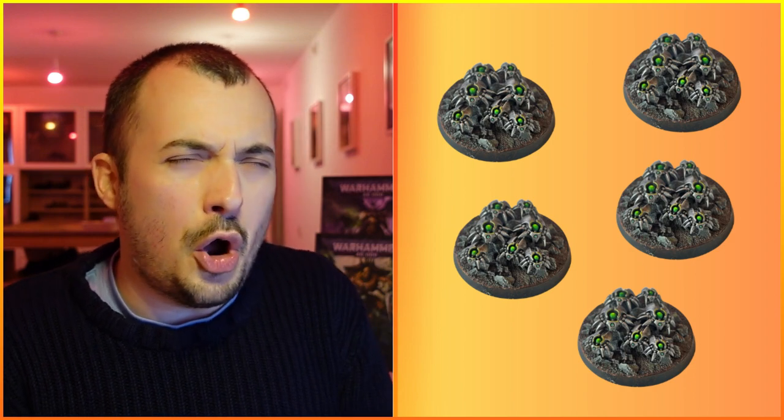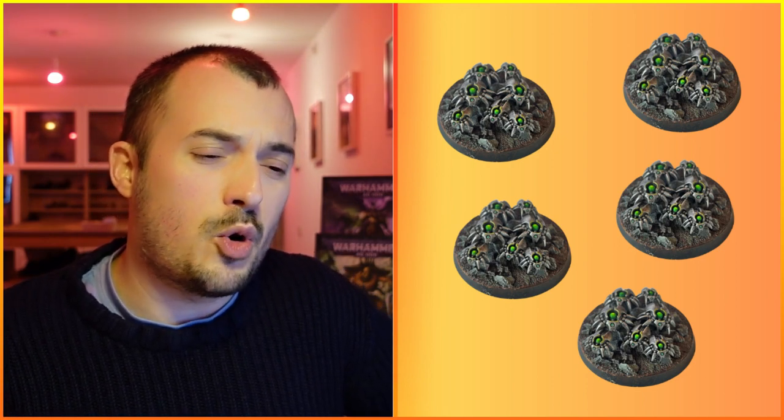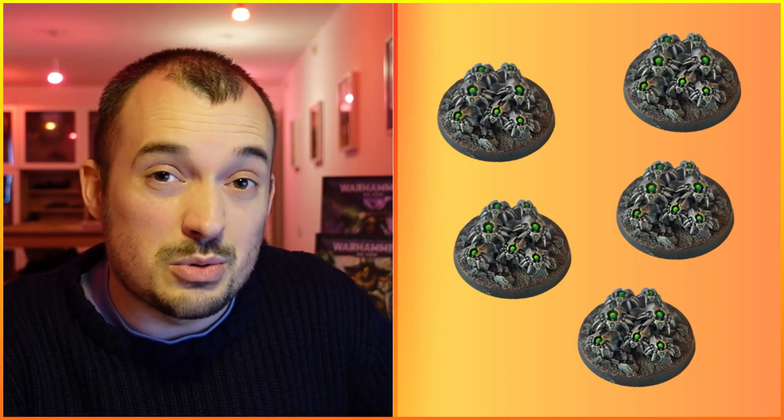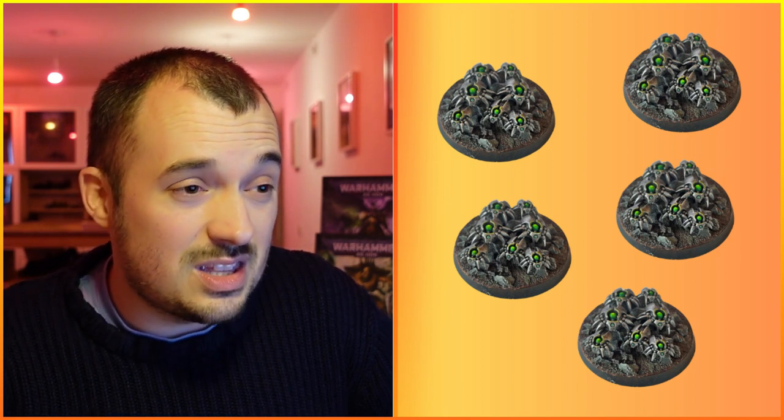The Canoptic Scarabs were our absolute OP unit for the entirety of ninth edition. Cheap as chips - 15 points a model - give them Objective Secure, they had Fly, they were quick, jump onto an objective, they can advance. On top of that they didn't really need to do any attacks - still on an objective so your opponent isn't scoring victory points in their turn, and if they're alive in your turn you are scoring victory points in your command phase. Fantastic at 15 points a base.